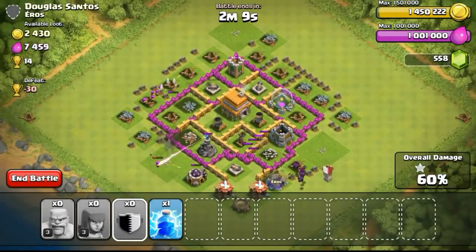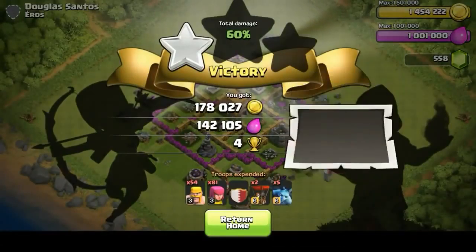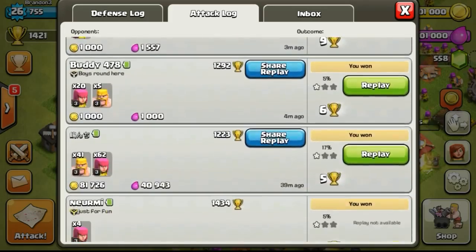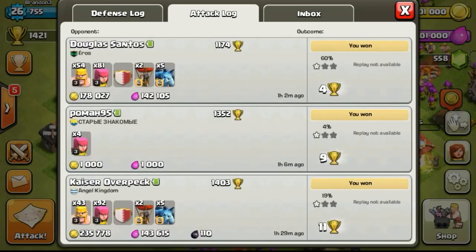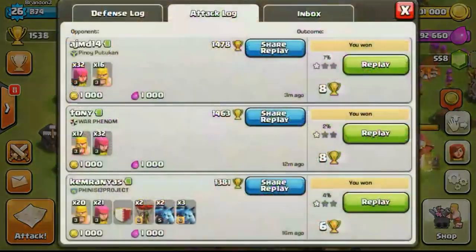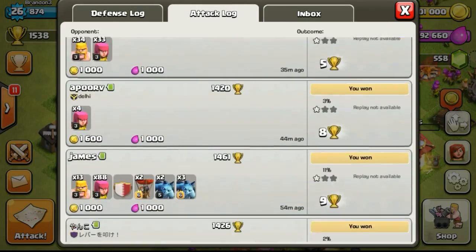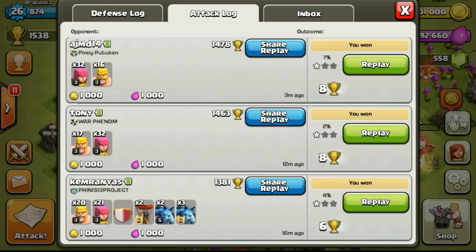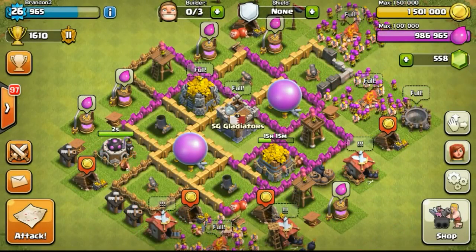I know a lot of you guys are saying I'm rushing my Town Hall and my defenses are too weak — that's not something I'm too bothered about. Back to my base, I'm scrolling down to show you guys my attack log. I decided to snipe some Town Halls to push my trophies — currently at 1,400. After a few more snipes, trophies reached 1,610. Sniping a Town Hall is relatively easy, but some are trapped Town Halls, so I won't be showing those replays as they'd be pretty boring.